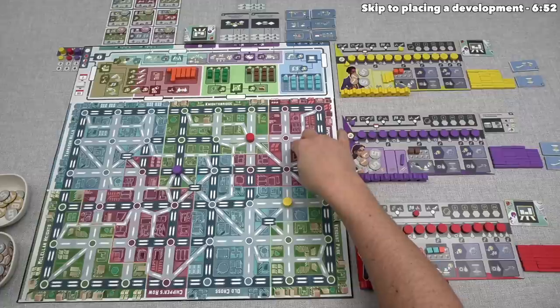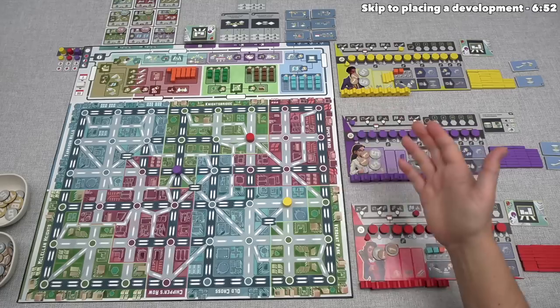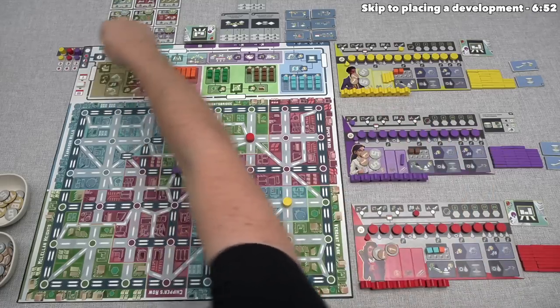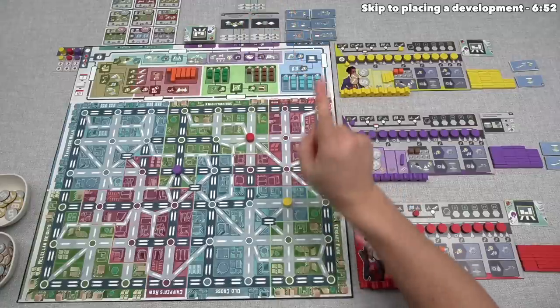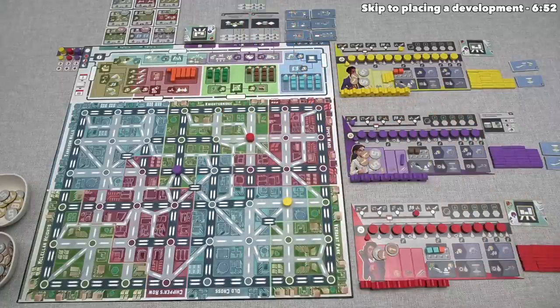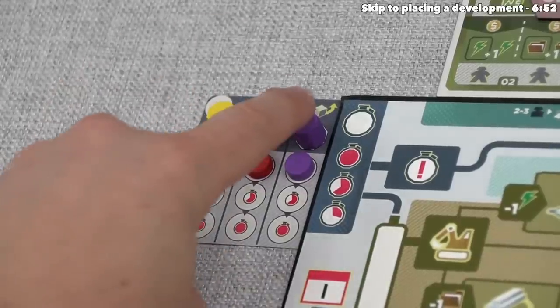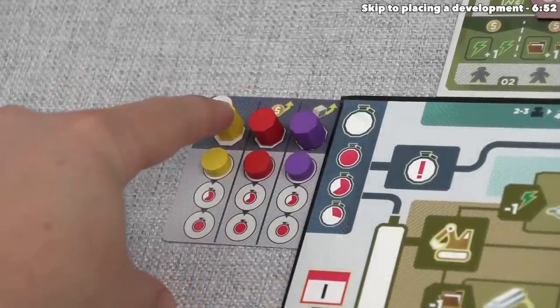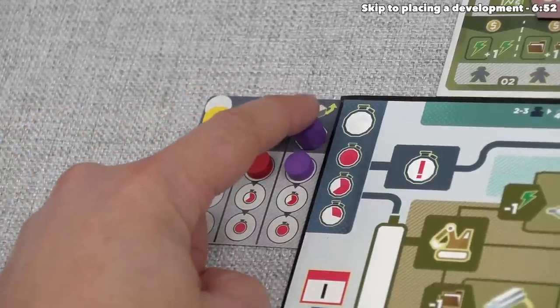Now it's time for the actions phase. Going in player order, each player moves their action token around the action loop, stops on a specific spot, and performs one action option at that location. We are the purple player, and the turn order is dictated by this card. This is going to be first player, that'll be second, and that will be third — which means we are the first player.